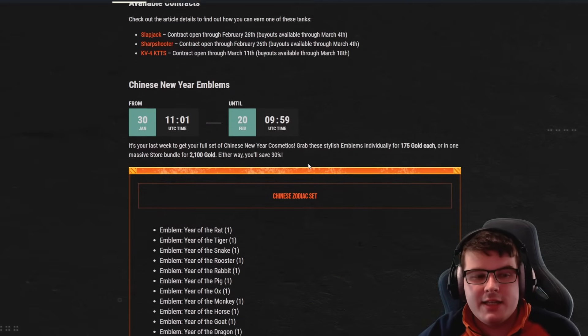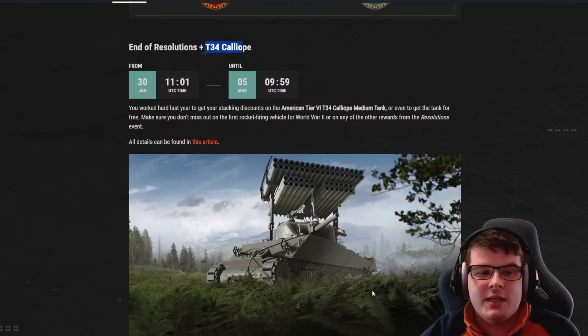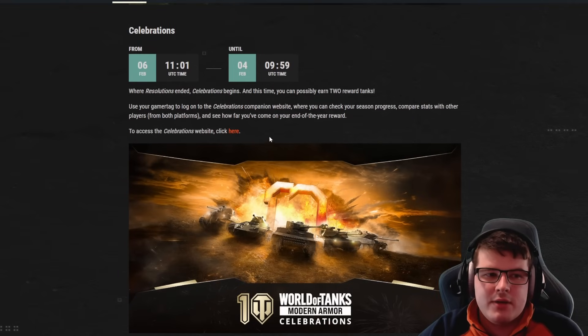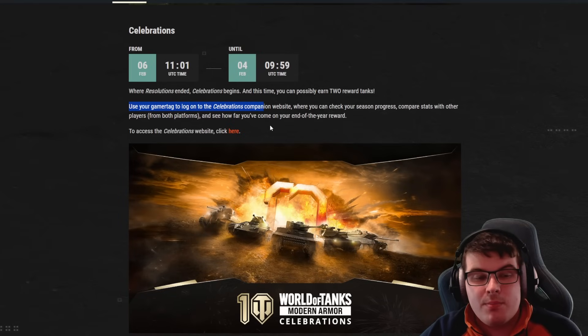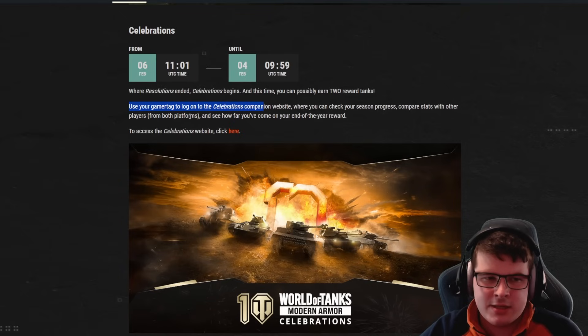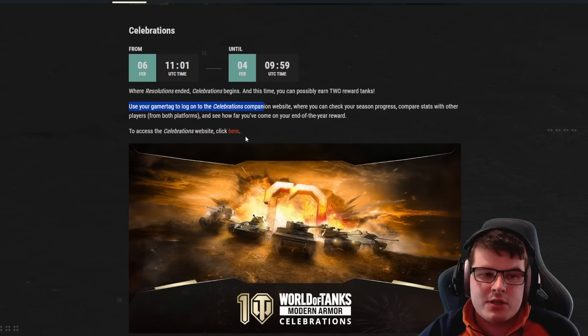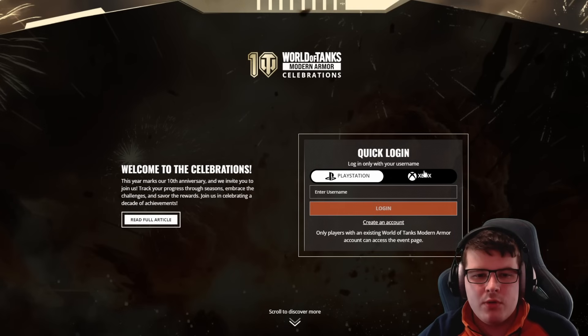There are contracts available including the Slapjack, Sharpshooter, and KV-4 KTTS, alongside earnable emblems. The T34 Calliope has been in the game for a while. For the Celebrations event — running until the 4th of March — where Resolution ends, Celebrations begins. You can possibly earn two reward vehicles. Use your gamertag to log on to the Celebrations companion website to check season progress and compare stats with other players.